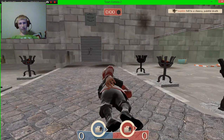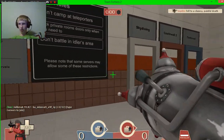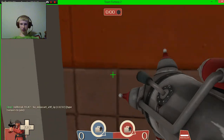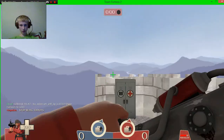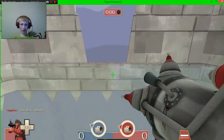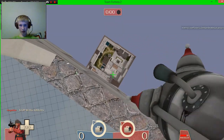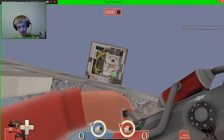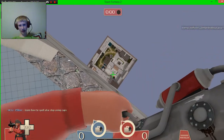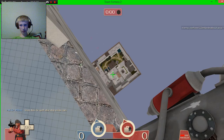I'll put the IP for this server in the description below. If you're on the server and you go to the skydiving part, just look at that — you get a clear shot on everything, and you can beg that one hit.